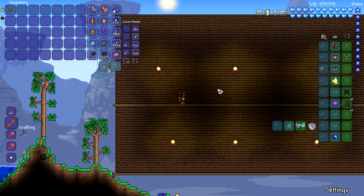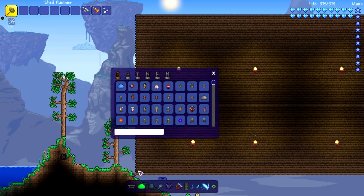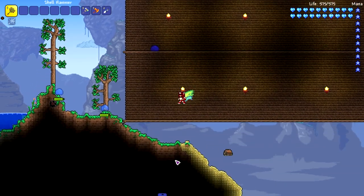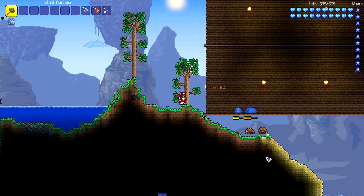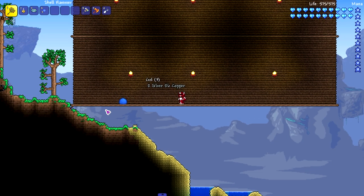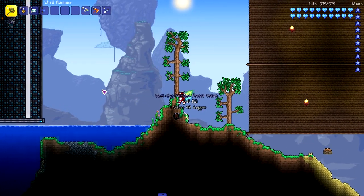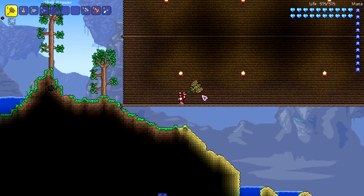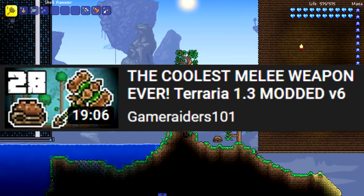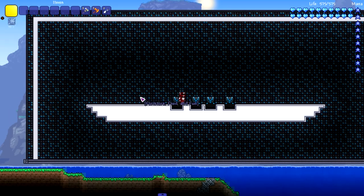This next hammer is an honorable mention — it doesn't actually hammer things but it does something really cool. It's called the Shell Hammer. It shoots out a little turtle shell — it's like Mario, I love it. It's kind of rare though. This used to be really strong back in the early days of the Spirit mod. It can spawn the turtle shell without even hitting something, which is awesome. I used to use this hammer all the time on my melee characters.